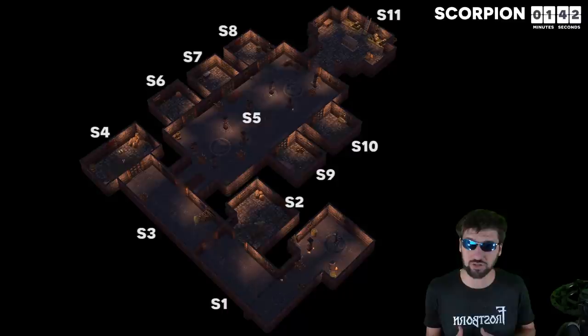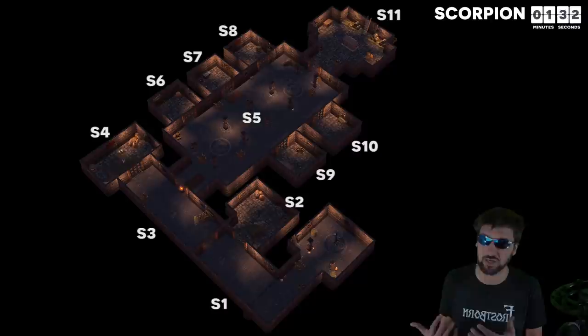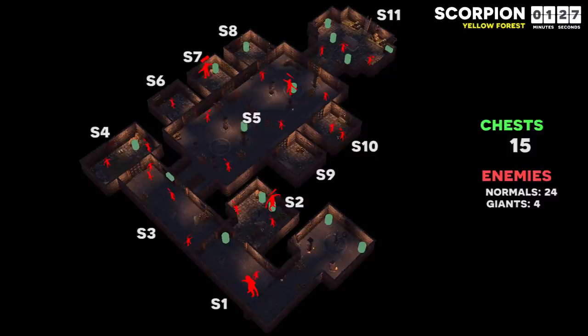If lag spikes are reliable enough, you can set up traps here, but more often a good team will use the giants at D5 or the boss to gain an advantage in an ambush. In yellow forest scorpion, the first giant can be avoided to stand guard for you. S2 and S7 have moderately guarded loot, S4 has lightly guarded loot, S8 is a free loot room, and S6, S9, and S10 have no loot and should always be avoided.